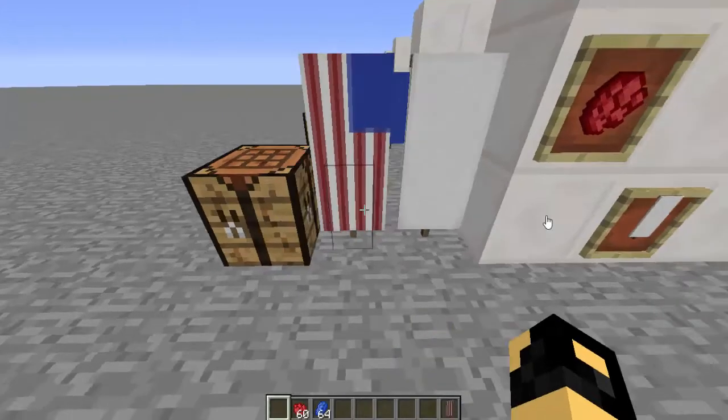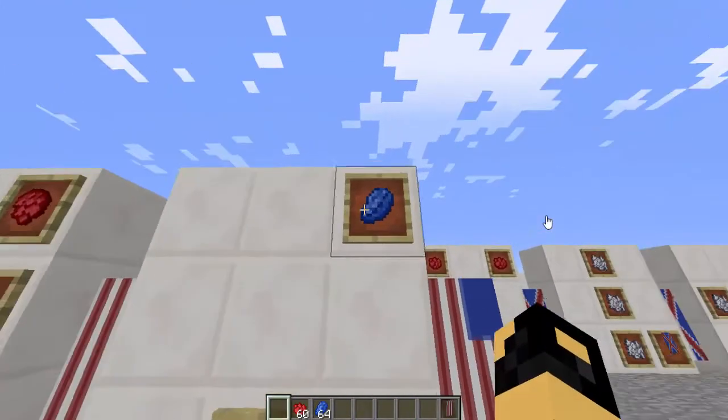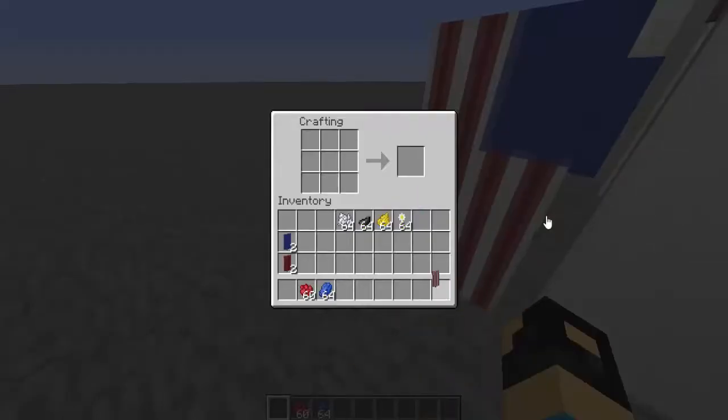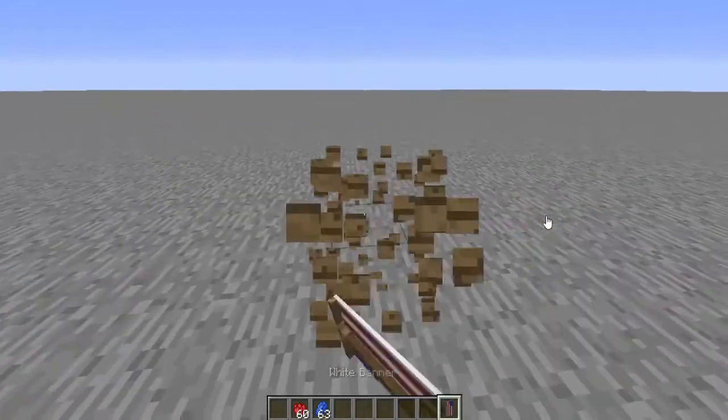Once you do that, you should get something that looks like this. Then just put one piece of Lapis Lazuli in the top right corner, and then put the Banner right in the bottom. This one's a pretty simple Banner, but it does look pretty good. There's your USA flag!